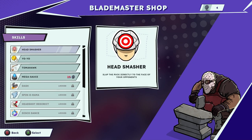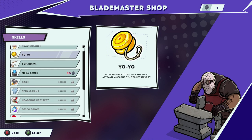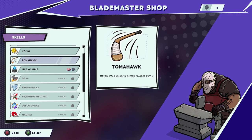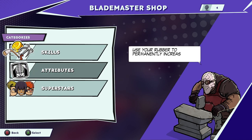As you progress through each of the different stages, if you lose you get sent back to the beginning — I guess that's the roguelite about it. But as you do so, you'll unlock different abilities and earn some rubber for all of your wins, a couple of rubber at a time. You can turn around and plug those into some power-ups. I've already unlocked the tomahawk, then lost again and unlocked the mega sauce, though I don't have enough rubber to use it yet.